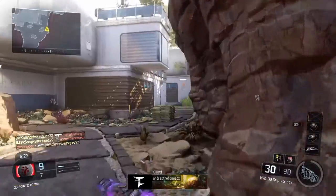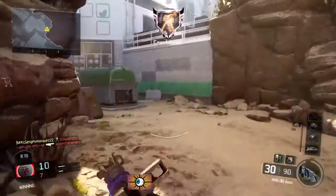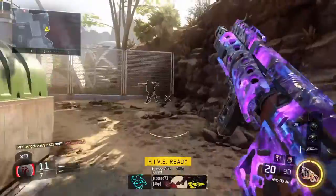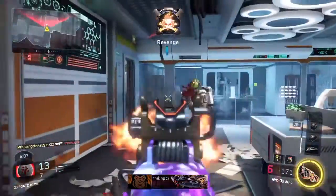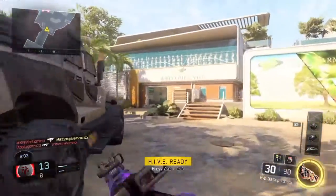This is my regular setup — it's grip and stock. I'll cut the clip and put it here. As you guys can see, I have grip and stock, I use Six Senses, I use Fast Hands, and on this one I'm using Engineer. The secondary I'm using is the Black Cell because I'm shooting stuff down.